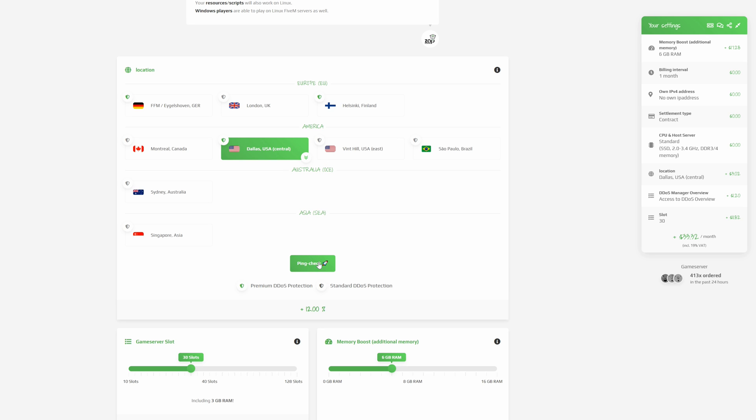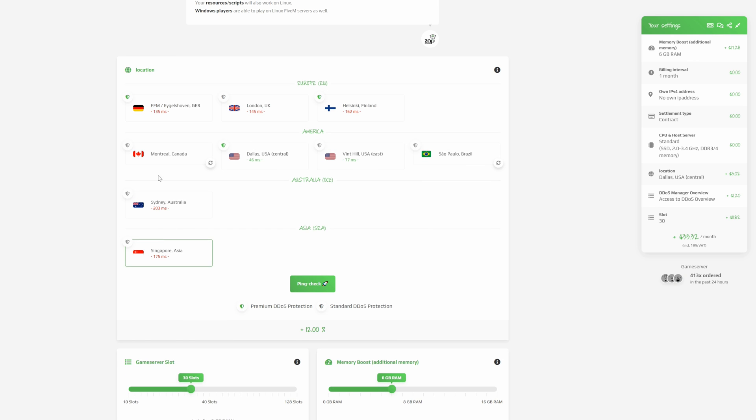If you select 'ping check' it will show you the ping for all the different locations. Since I'm in the US I'll choose the one closest to me. If you're in Europe, choose whichever of the three European locations is closest to you. The ping check helps you zero in on the best option — the lower the milliseconds, the better. For example, if one shows 7ms and another 46ms, go with the 7ms one.